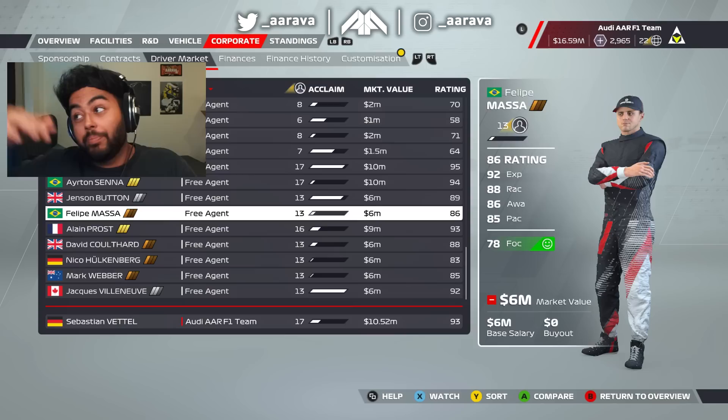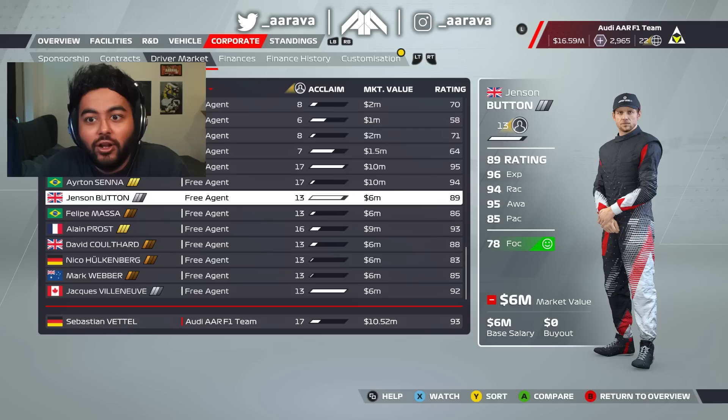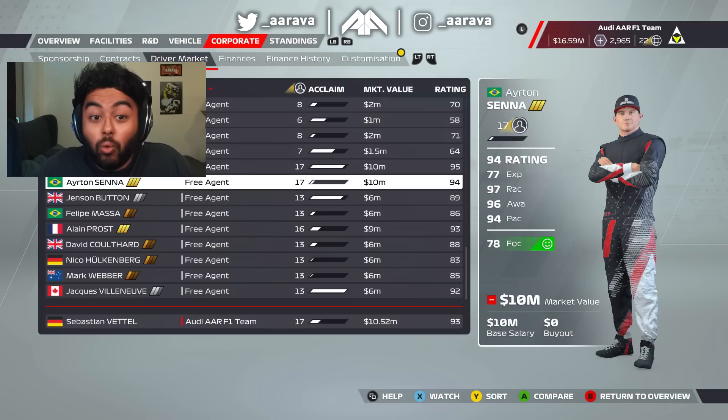Sometimes they finally signed a deal with a player to get them in the game, or there's some calendar-based reason why they should be added at that point of the year rather than earlier. For whatever reason, they've managed to get Mika Häkkinen on board to become an icon in My Team career mode.